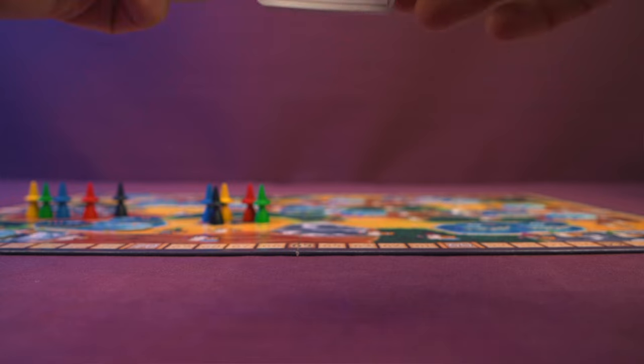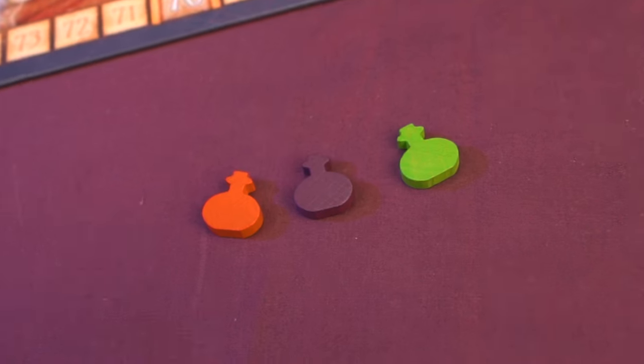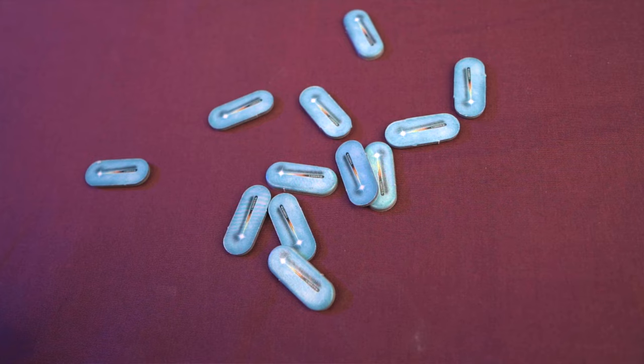Broom Service is a pickup and deliver game designed by Alexander Fister. To set up, each player gets a set of identical role cards, one potion of each color — green, purple, and red — and depending on your turn order position, you'll get one or two wands.